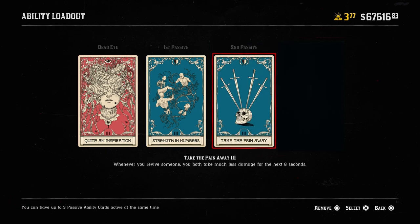For our second passive card, we're going to be using Take the Pain Away. This one says whenever you revive someone, you both take much less damage for the next eight seconds. This one is absolutely essential. When you're going to revive someone you're often still going to be under fire. You don't want to sprint across the map, revive your ally, and the moment they stand up you both die. Take the Pain Away gives you enough time to pop a tonic, kill the enemy that's shooting at you, or just get out of there. It's essential for anyone who's going to be a dedicated medic.